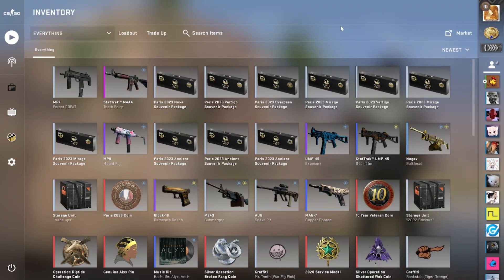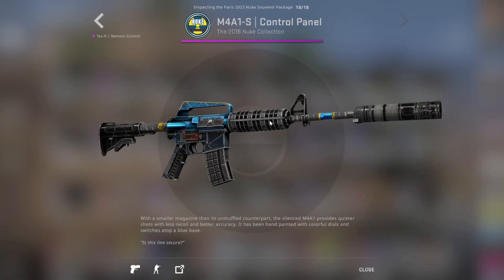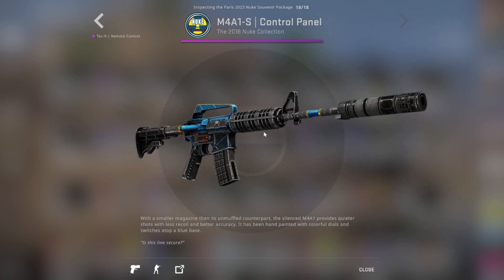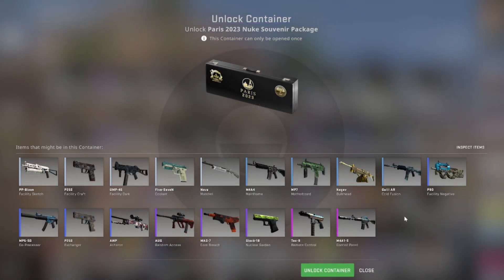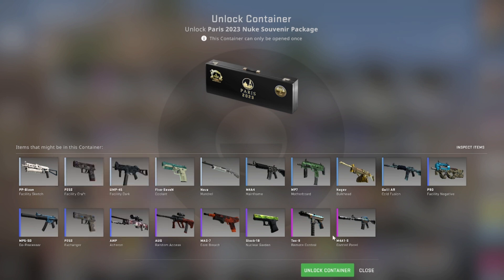So what I've done is I have got myself three Mirage, three Ancient, two Vertigo, an Overpass, and a Nuke package. What we want from the Nuke package is obviously the control panel in Factory New. I think all the stickers are predetermined. This is basically what we were going for — the control panel. Obviously anything blue or higher would be considered a W, but I personally either want the control panel or the Glock. I think the Glock Nuclear Garden is really nice. More than likely we're going to get a lovely little grey, so let's hit this and hope for good luck.